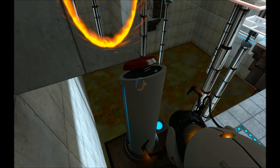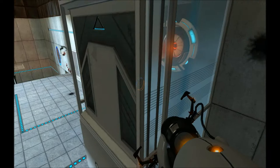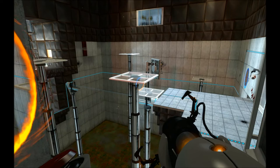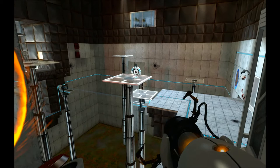I'm standing up on top of this thing where this button is. I've been attempting to get this energy pellet to go through a portal, bounce off here, go into there as I open the door to let it go into the receptacle there to light up the moving, unstationary scaffold so I can get to the other side. That hasn't been working out. I spent the whole last video messing around with it.